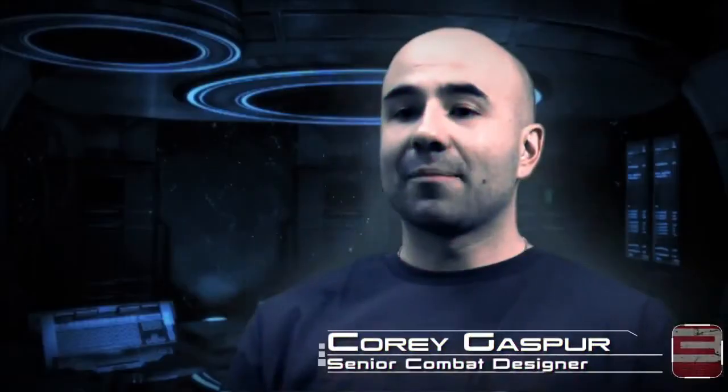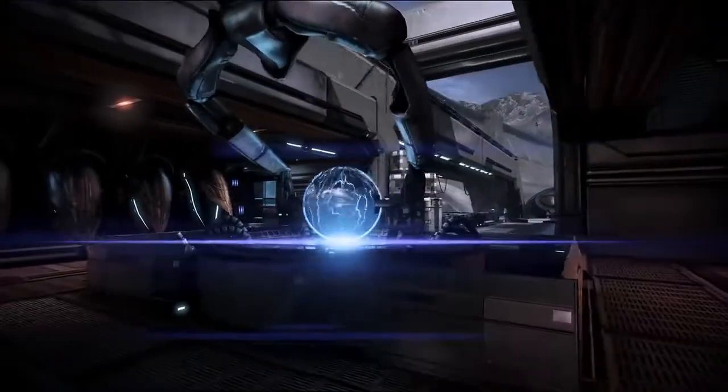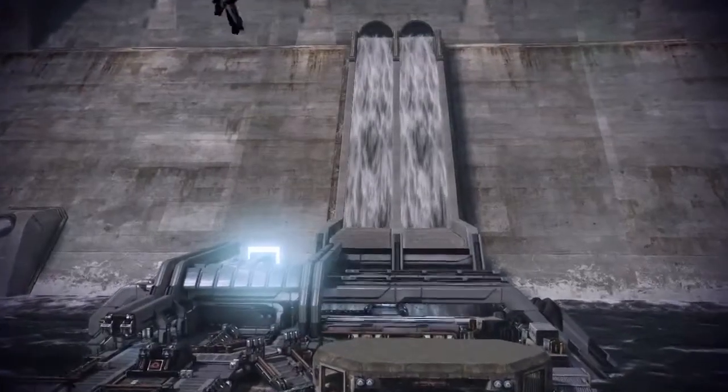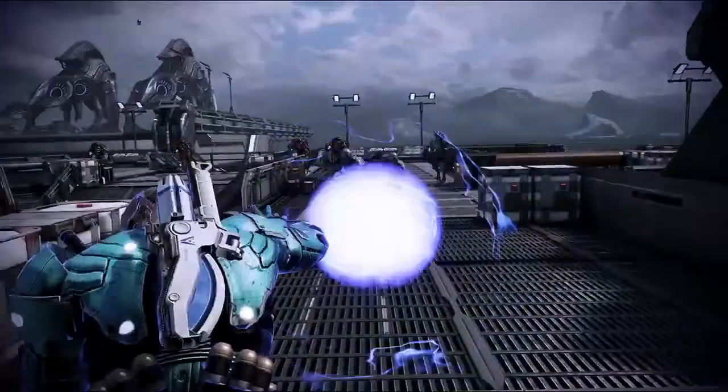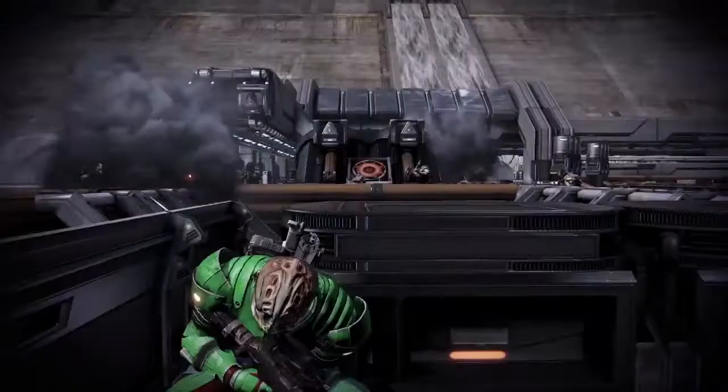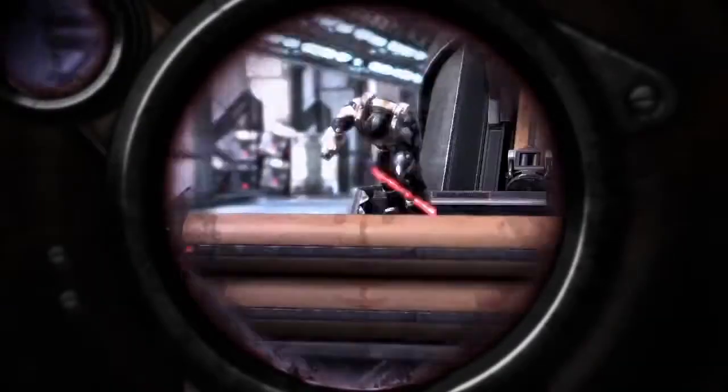The Hydra map is really unique because it takes place in a location we've never seen in the Mass Effect universe. You're essentially fighting for a gigantic dam in the middle of an arctic tundra. It's a big open space that offers great gameplay for snipers, infiltrators, and Vanguards.